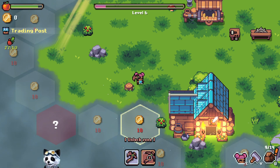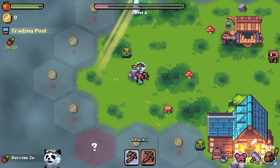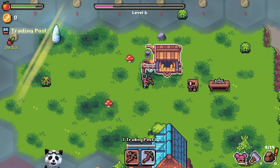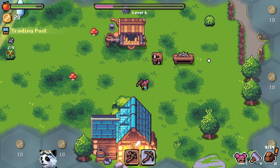I tried first at the bottom to switch with the mouse but that does not work. You have to switch with the keys - it will not work otherwise. We can sell berries - we have 29. We can sell stone, we don't have much stone, but we have 20 gold now.